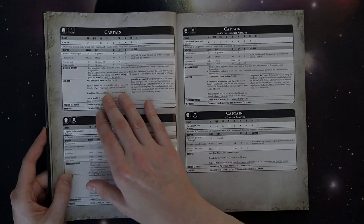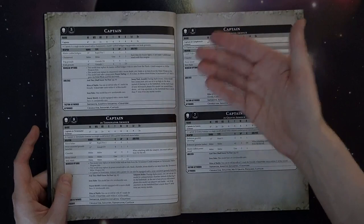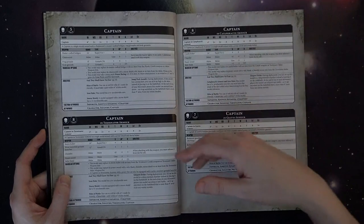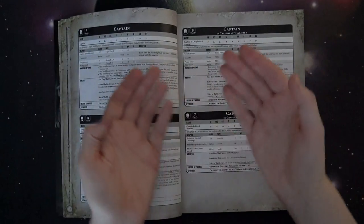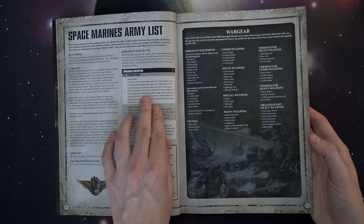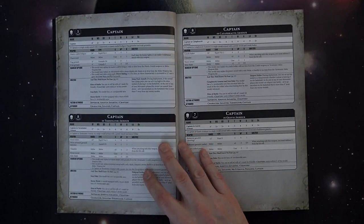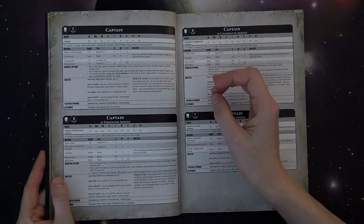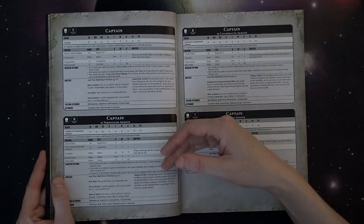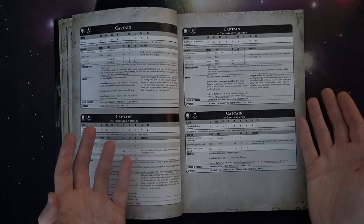A lot of these units are designed to synergize well with each other. Rites of Battle — re-rolling hits of one — is basically a faux Preferred Enemy. We all know how effective that is: re-rolling ones when you hit on threes basically means you're hitting on twos probability-wise — a noticeable bump. Then you've got Jump Pack Assault, where you can come in from reserves and land, but you can't move anymore; however you can still launch assaults. That's where Veil of Time comes into play — re-rolling charge rolls and advance rolls and allowing that unit to always fight first.